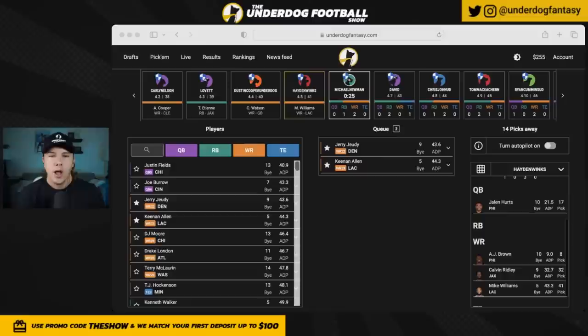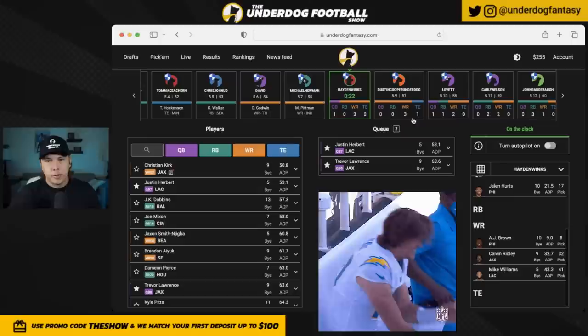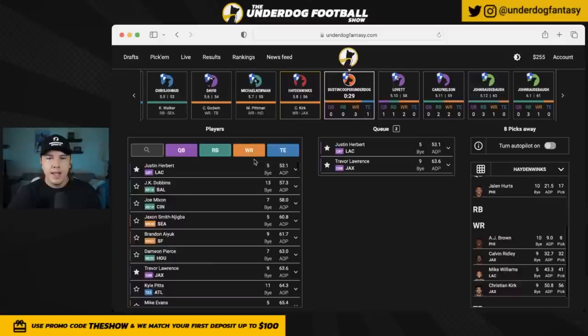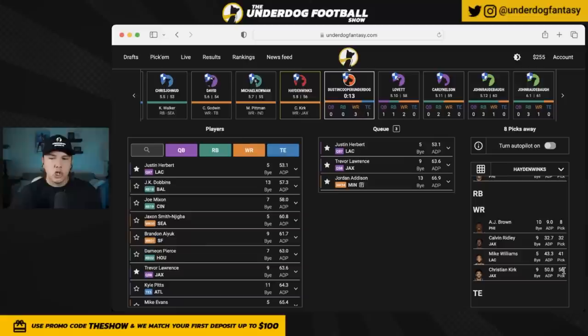I think Mike Williams has slightly more upside in that offense — Justin Herbert is supposed to bounce back this year, though his back injury does scare me a bit. In best ball we have to play for upside. I could get Herbert after ADP and set up that stack, but I think I'll try to stack Trevor Lawrence instead since Herbert and Lawrence are pretty similar. I'm going with Christian Kirk to set up the double stack. I like Jordan Addison the best here, but his ADP is ahead of where I'm comfortable — he might fall to me anyway.